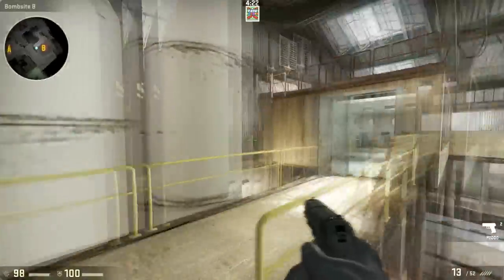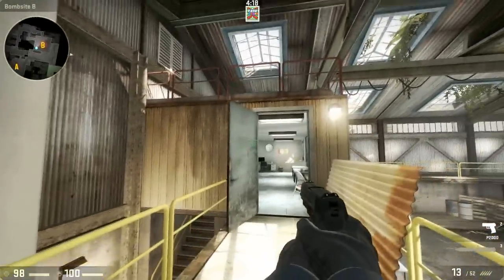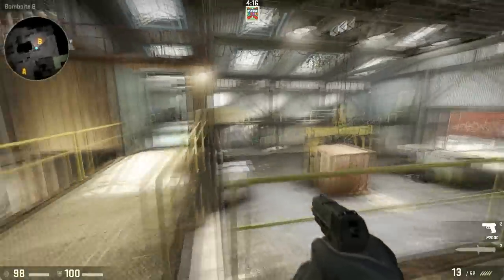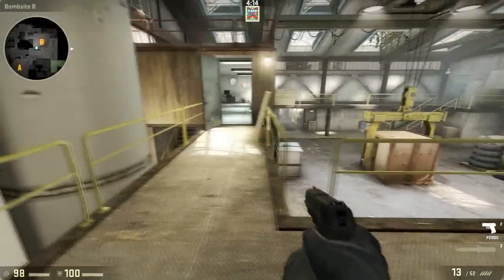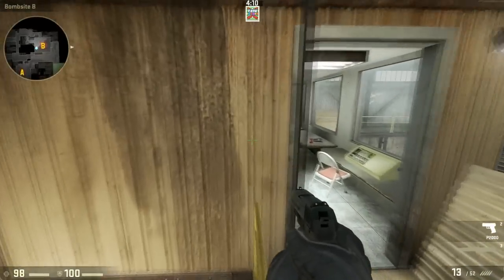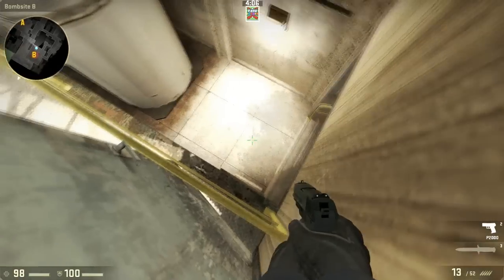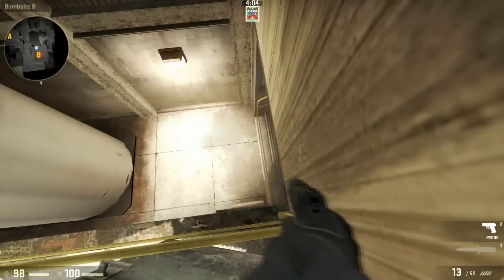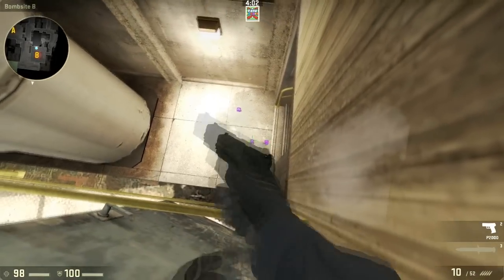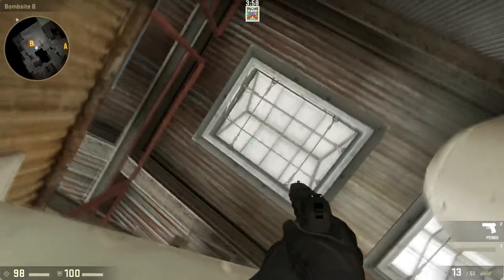So the spot in this video is on the Overgrown map with the Operation Breakout map, and it's behind this little door. You can go a little bit in and hide here, and from there you can check down there which is a spot no one really checks.